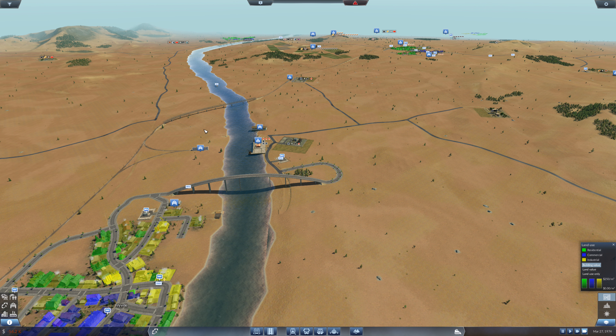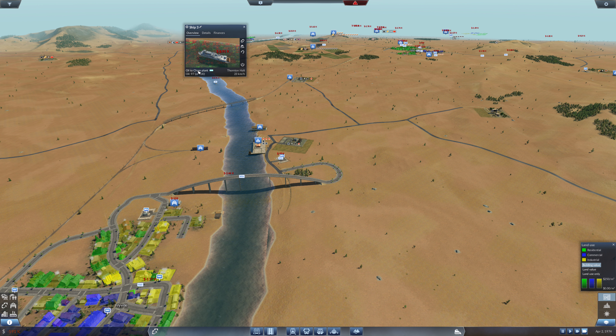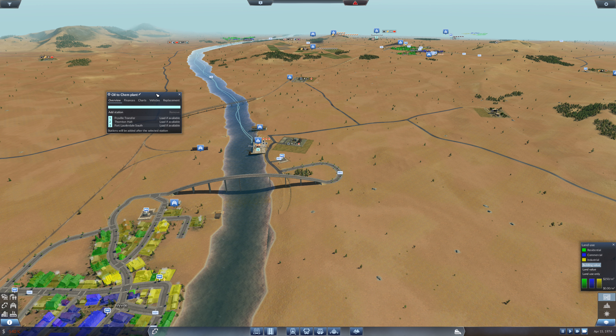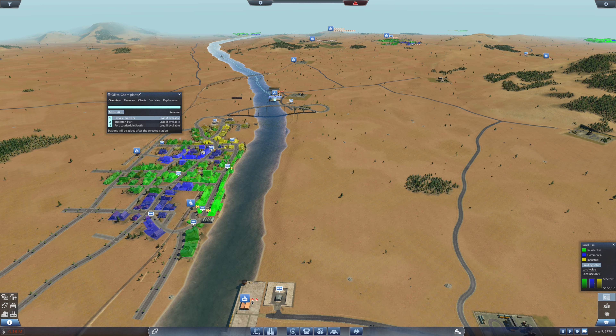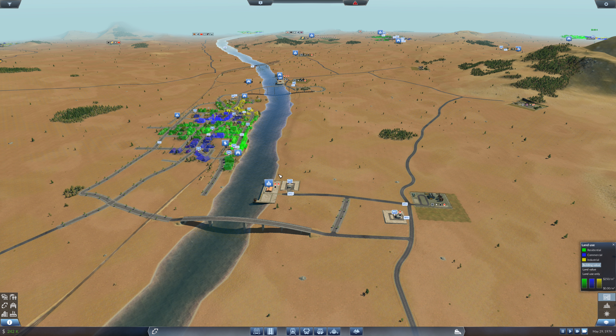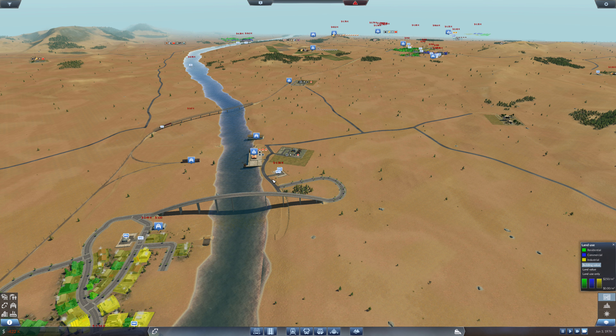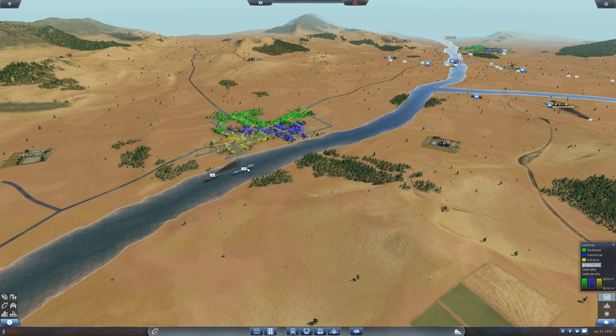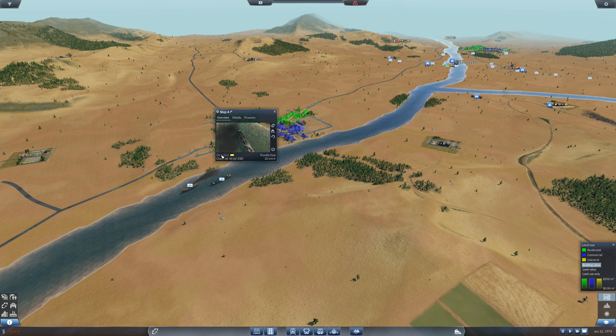So if I take the line that they're on — which is this one — we have got Fryville Transfer. Right. If we then add a station and we go to Fryville East, that's it, that's fine. And let's get them picking up there as well. And then let's find our very large tanker — that's just bringing 45, that's not enough. So we want to, after Fort Lauderdale South, add a station.